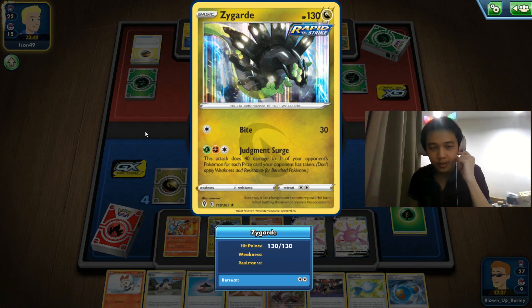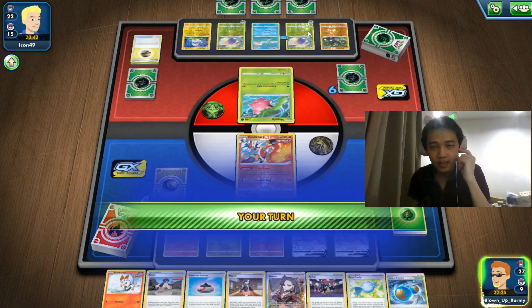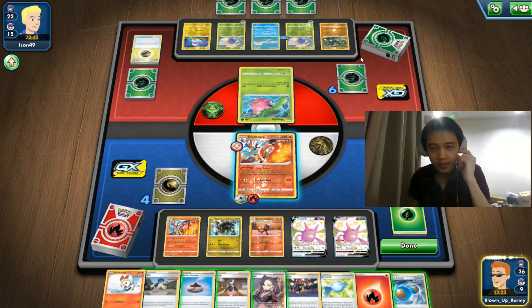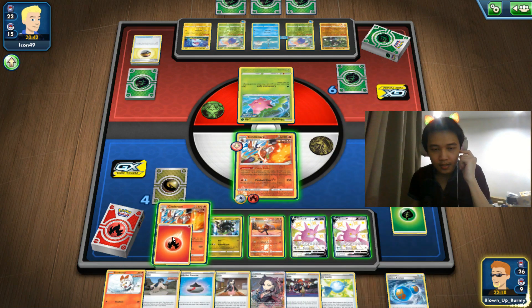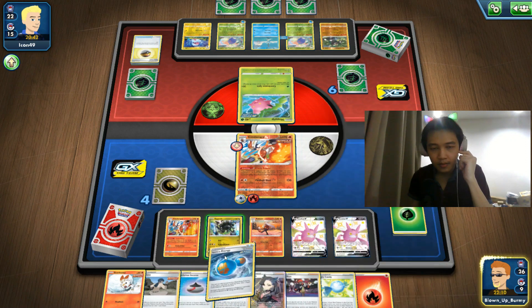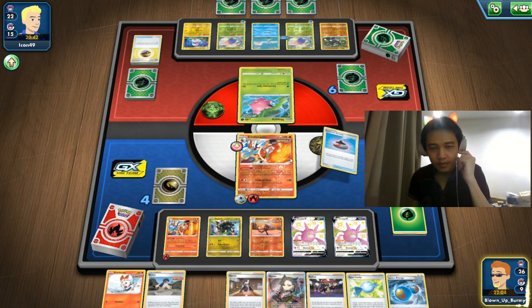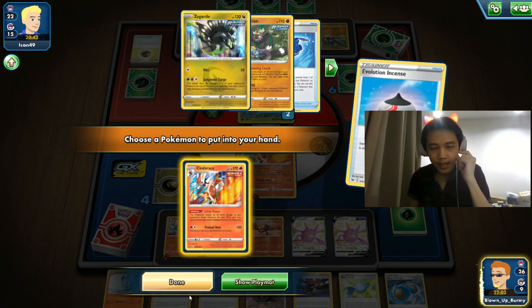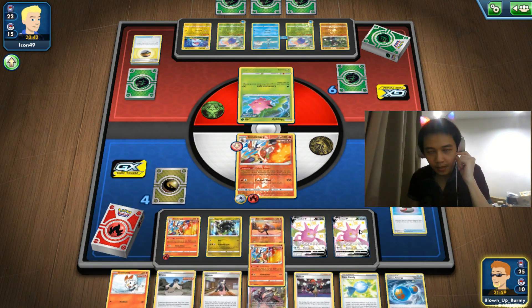110 damage is still not enough. They could do 160 — enough to kill a Zygarde but not our Cinderus if it's fully charged. So we can hit the Jumpluff — oh, we can't, because they haven't taken any prize cards yet. Let's prepare our second Cinderus. I think it's better to do that. If they Avery us, we free up our bench spot for Passimian. I'll leave my hand — though if they Marnie us that's bad. Better to Marnie now than later.